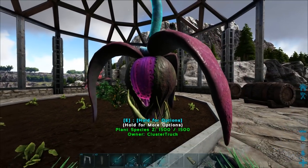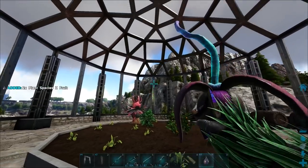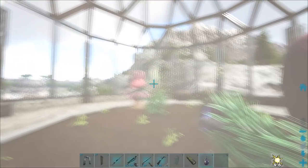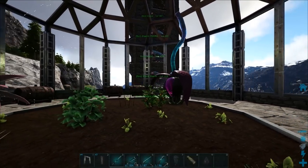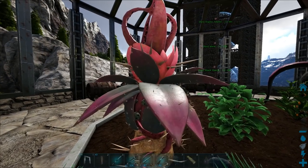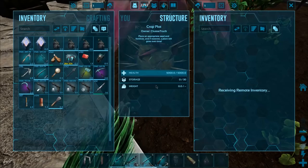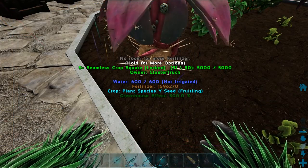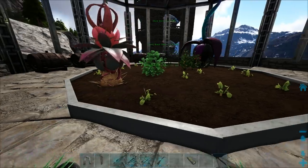Right here we have the plant species Z, which gives you the little flash bangs. Let's go ahead and just grab these — they're so fun. We have plant species Z and I also decided to grow some plant species Y as well, because I've never actually played around with these. They're like little traps; you kind of add them onto the ground and they snare creatures that are walking over it. I have to do a little bit of research though because I'm not sure what creatures can actually be grabbed with them.